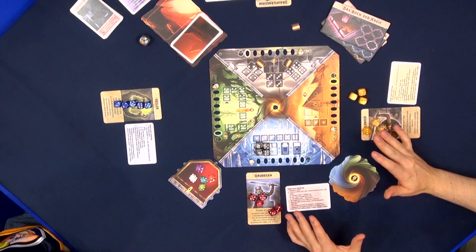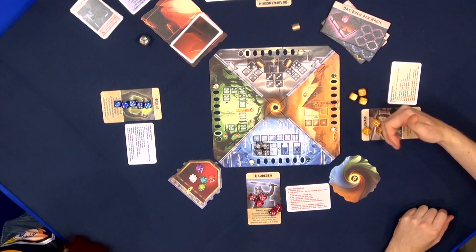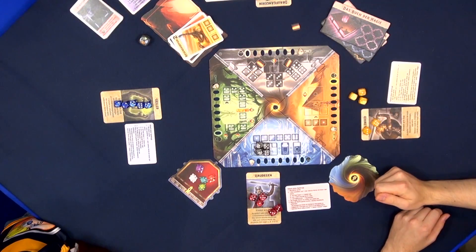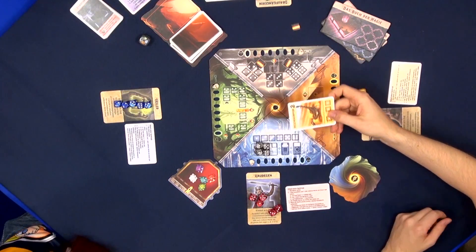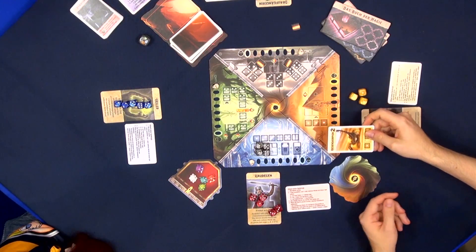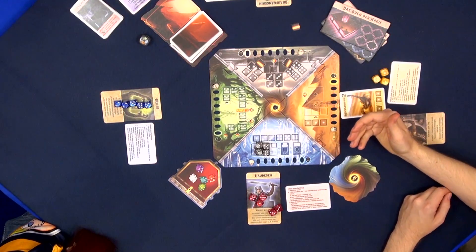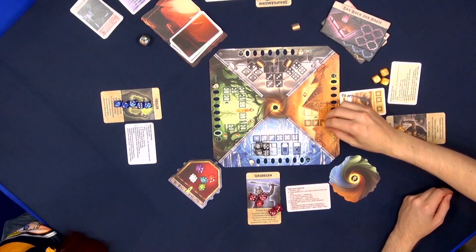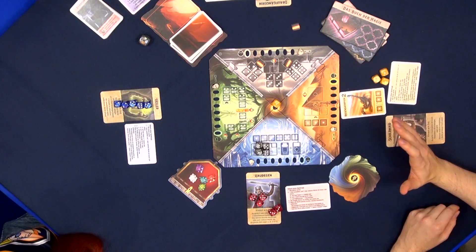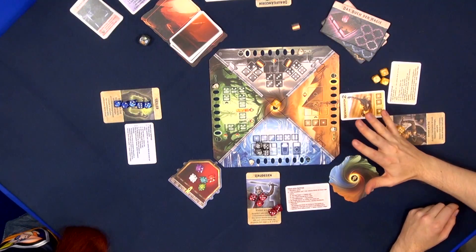Of course we're not acting by ourselves — the Master of Shadows has plenty of minions to send against us. At the end of your turn, once you've placed all your dice, you'll draw the top card of the minion deck and that minion will attack. The minions are coded to each of the areas, so this Desert Scorpion will come to the desert and attack any dice present there. If I had placed a one here, he would throw that die into the void — essentially that die is lost until it's rescued.